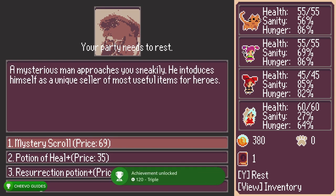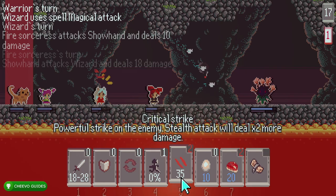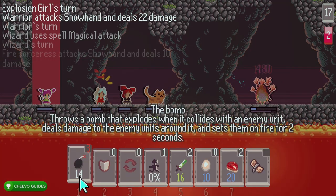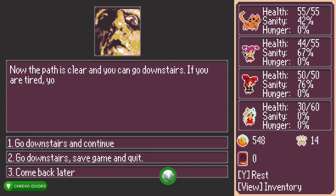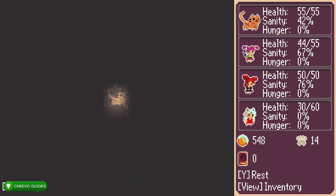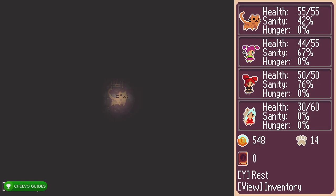After you defeat the third boss you're going to get an achievement called Triple, worth 120 gamer score, for completing three levels of the first dungeon. The next boss at level four is called Shohand — this boss never changes, so every single time you'll face Shohand at the end of level four. After you defeat him it's going to unlock an achievement worth 200 gamer score, one of the ones just added in the new 1000 gamer score edition.